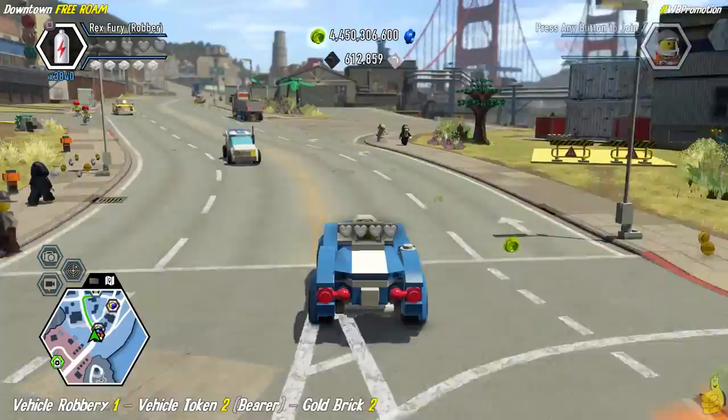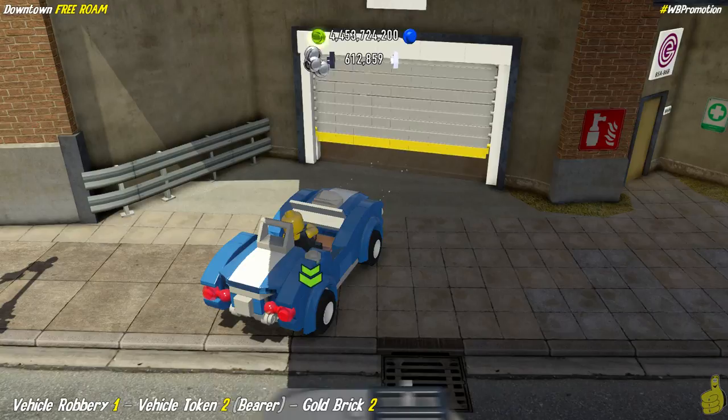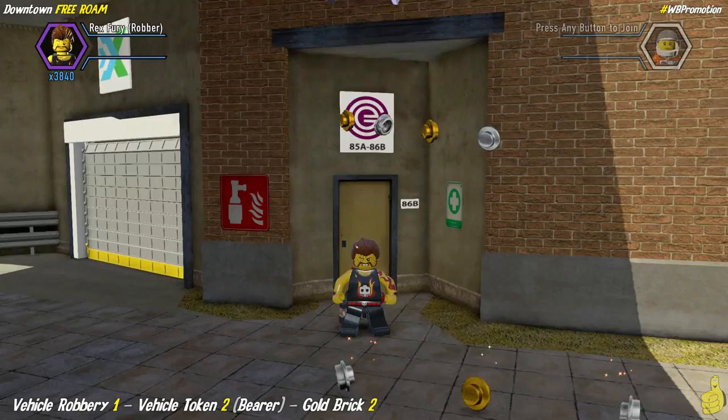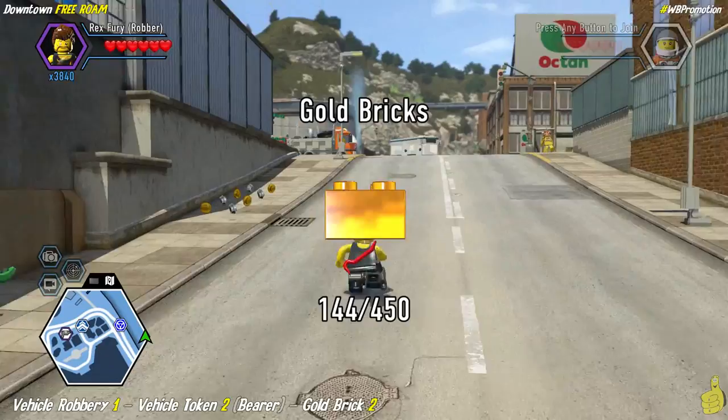We're getting pretty close to our destination. You can see we hang a right into this area, then bust a Louie in here — and we've got that purple halo. We got that robbery complete. We've got the vehicle token for the Bearer and also a gold brick.